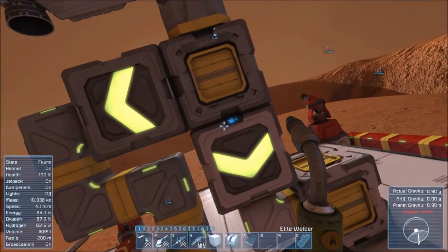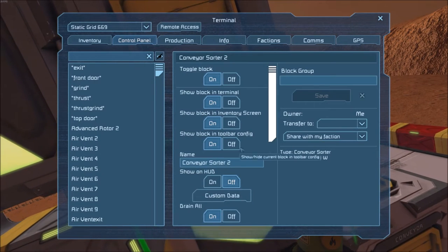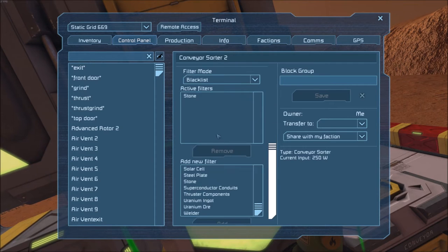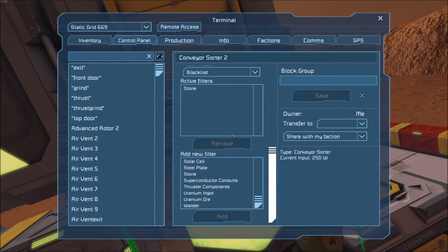Also, on both of the sorters, you need to have drain all set to on. Otherwise, it will just sit in your shipping connectors, etc.